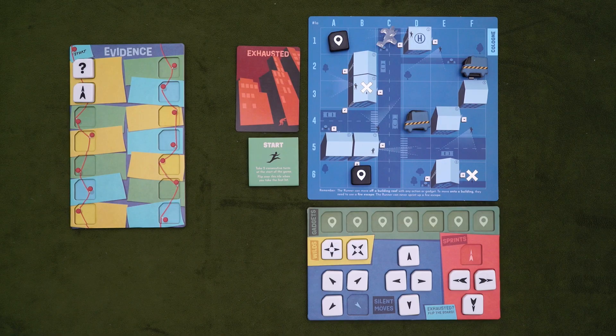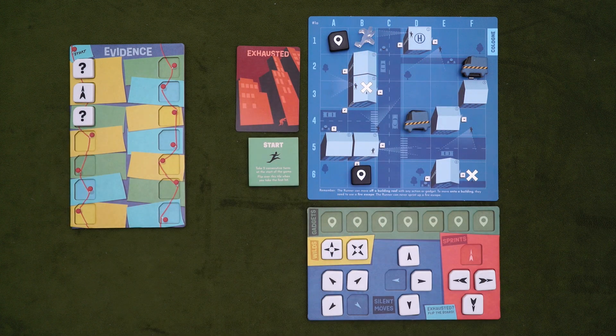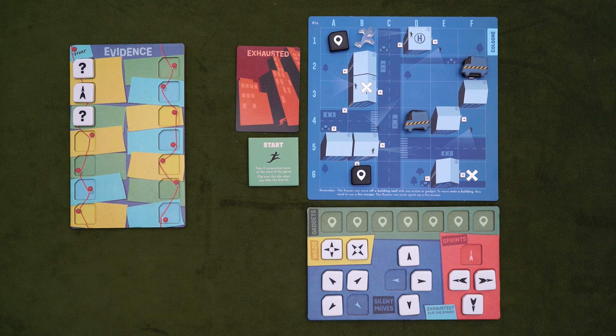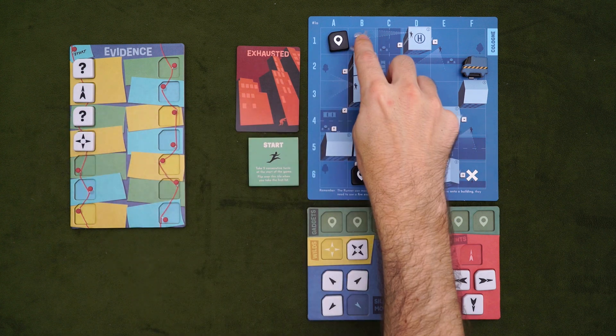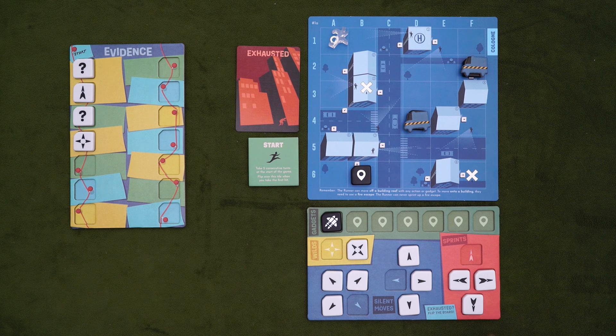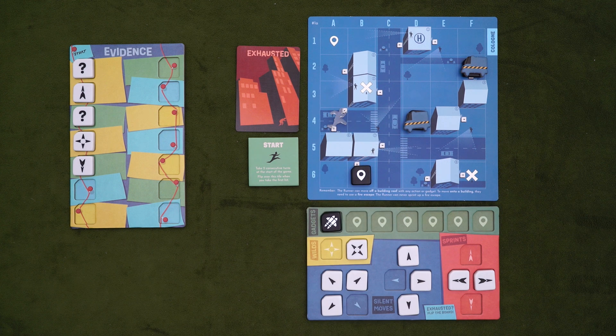The orthogonal and diagonal moves are pretty self-explanatory — you move one space in that direction. However, with dispatch at rank one, you'll also have to tell them whether it was an orthogonal or diagonal move as you place the tile on evidence. These moves are silent, so the tile is placed face down. The rest of the moves are noisy, and these include wilds and sprints. When you take a wild move, you can go either orthogonally or diagonally depending on the tile, but all dispatch knows is that you used that wild — not which way you went. When you sprint, you can move as far in that direction as you want, minimum one space, but you only tell dispatch the direction, not the distance.